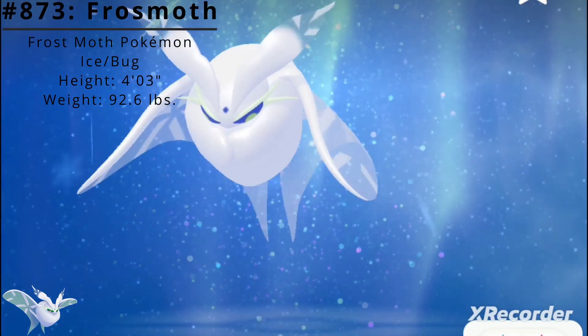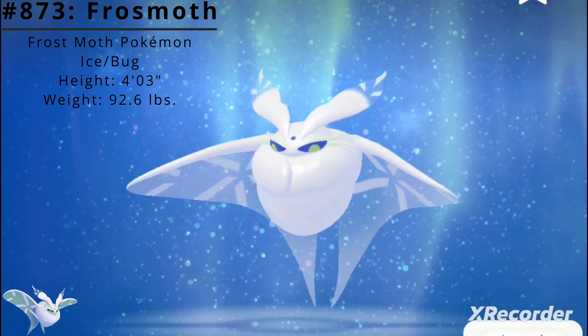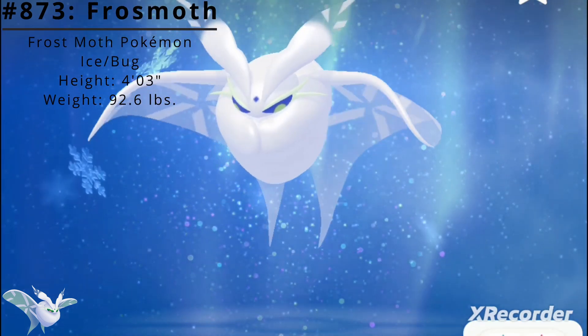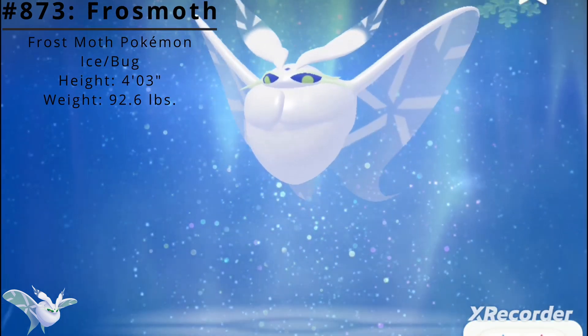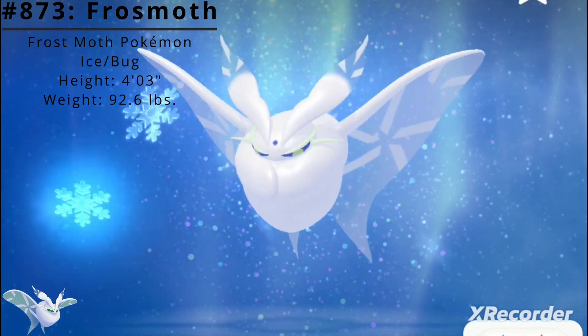Pokédex number 873, Frostmoth, the Frostmoth Pokémon and the evolved form of Snom. Frostmoth is a dual-type Ice and Bug Pokémon introduced in the Generation 8 Pokémon games Sword and Shield.